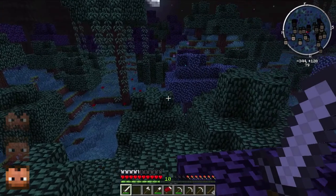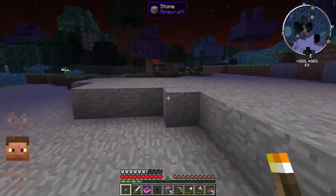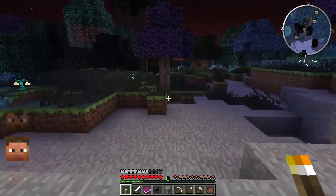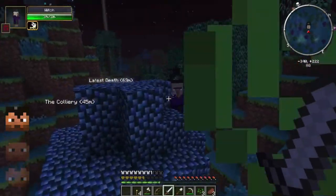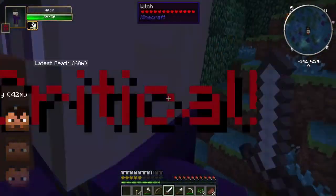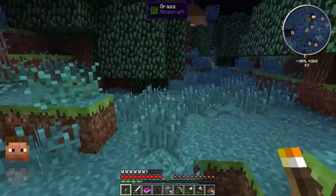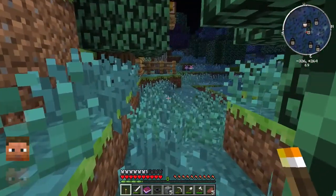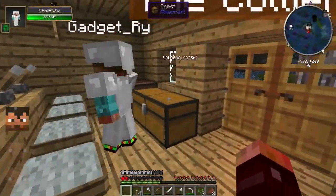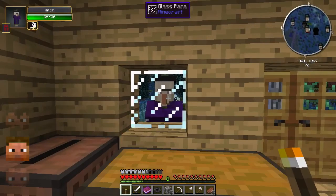Did you bring torches? I did, because of dynamic lighting — I brought one. I'm currently standing atop a tree. There's a witch that can teleport — apparently on our server they can do that. I think I found the way home. What are your coordinates? Minus three-two-six, plus two-six-four. There's a witch stood outside again near that window.